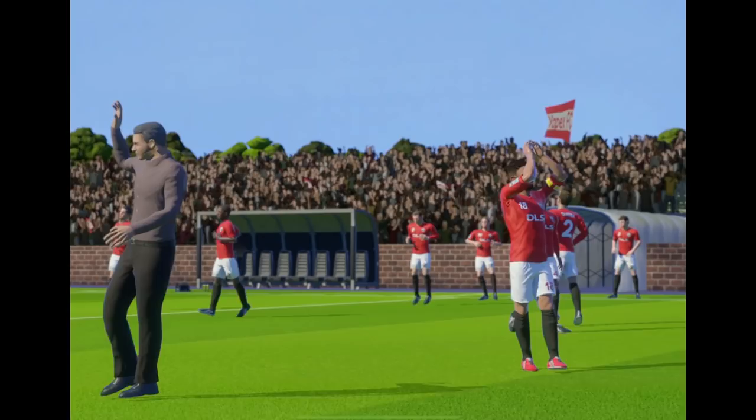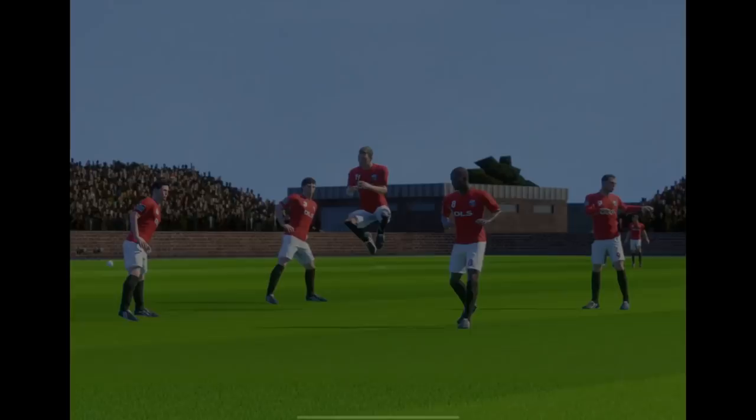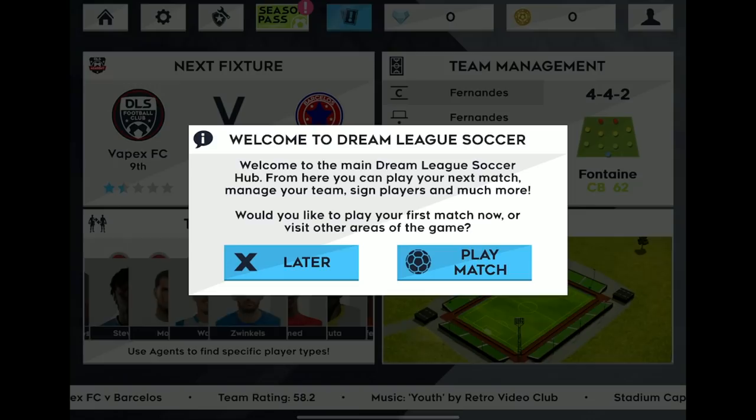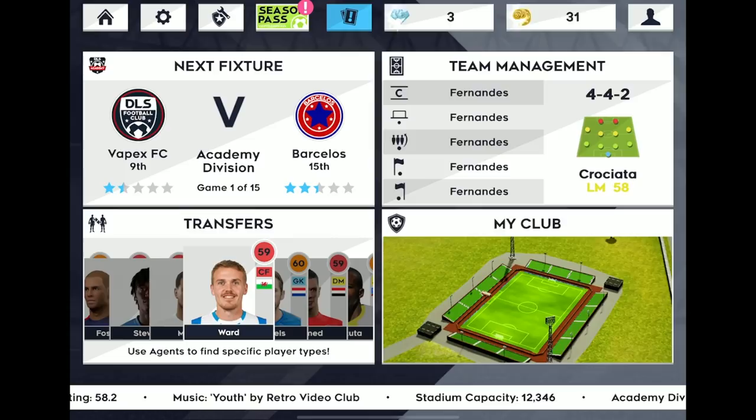We'll accept that. There's Bruno Fernandes with our manager — a nice cutscene, you don't even get this in FIFA 21. A mobile game for free is delivering this stuff. Welcome to the hub — from here you can play your next match, manage your team, sign players and much more. Would you like to play your first match now or visit other areas? And straight away they're trying to get me on the microtransactions — they've got the season pass, but I'm not getting that.